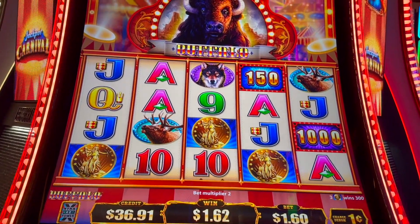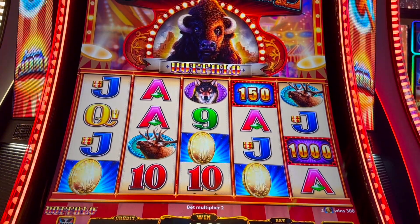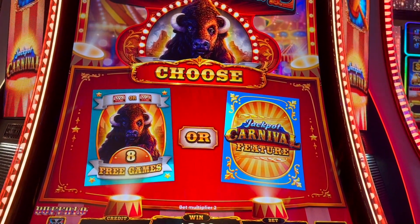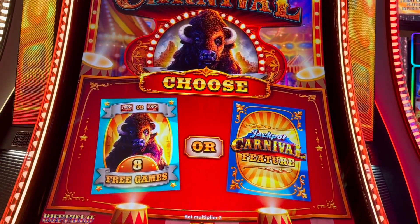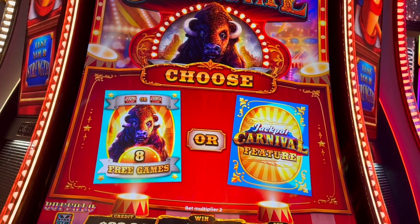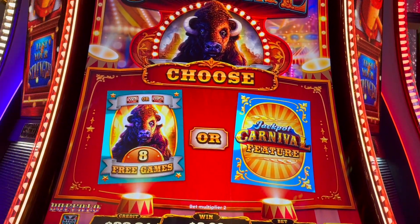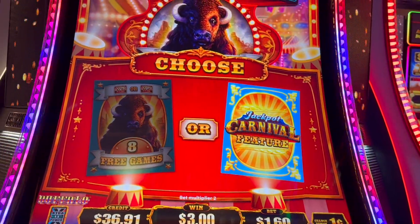We're going to see where this takes us. One of the things about this game is if you get the cash boxes, you get them clear across the screen. But it looks like I actually just got a bonus feature. We can do the regular Buffalo eight free games with the two times or five times multiplier, or the jackpot carnival feature. I'm going to go ahead and show you all the jackpot carnival one.